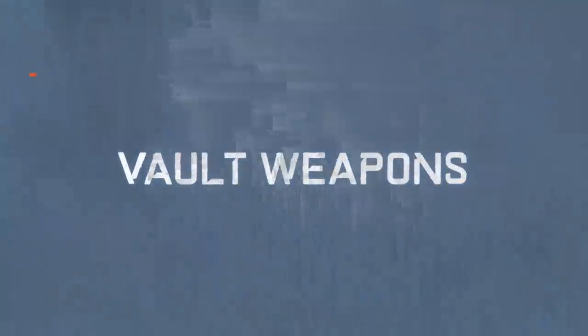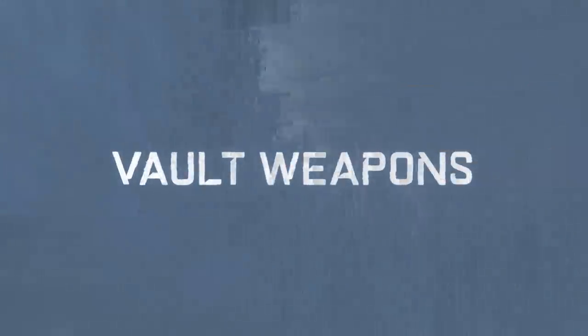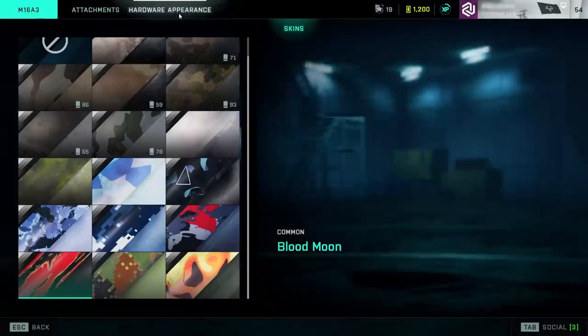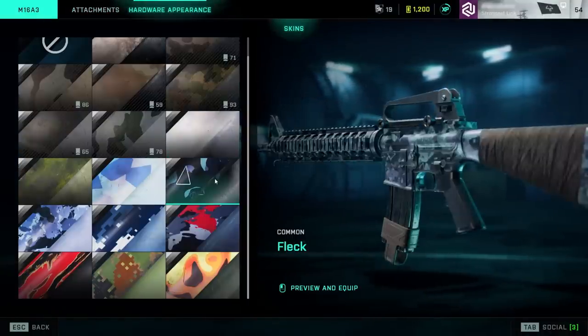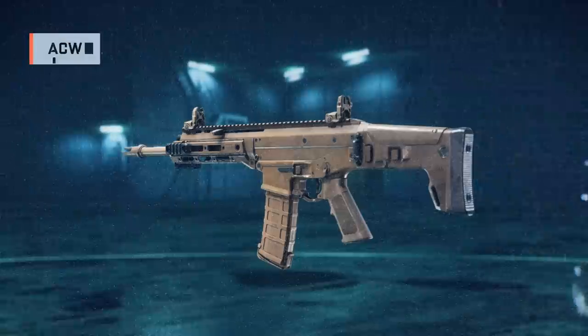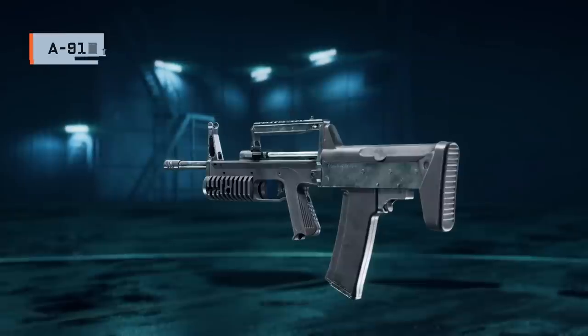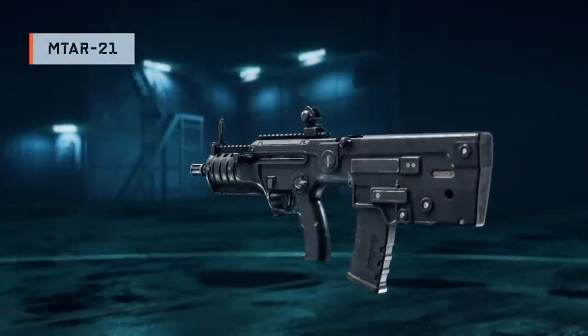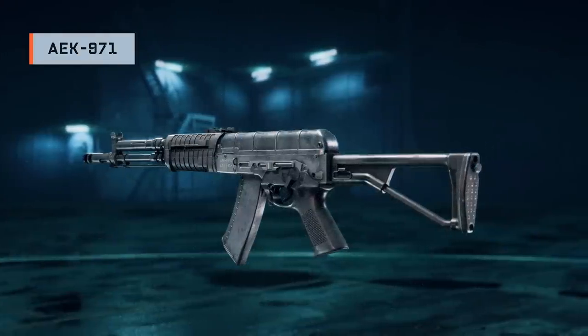We've heard from you that you want parity across our vault weapons, so throughout Season 5 we'll be bringing you reworked versions using attachments and skins from Battlefield 2042 across all vault weapons. At the start of the season, we'll be bringing the M16A3 and the ACW-R, the A91 and the M4-16, as well as the MTAR-21 and the AEK-971.